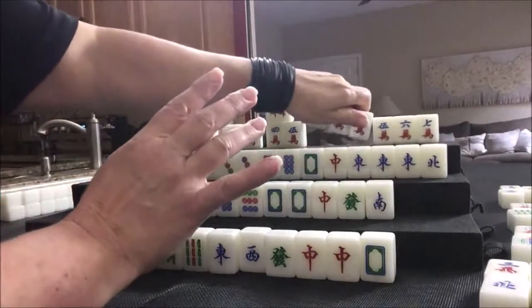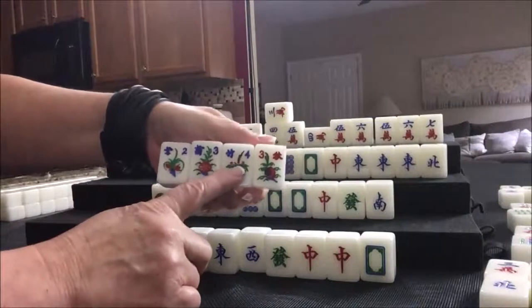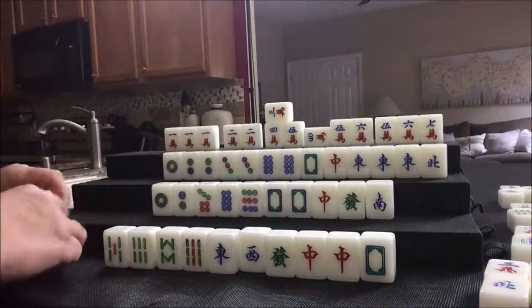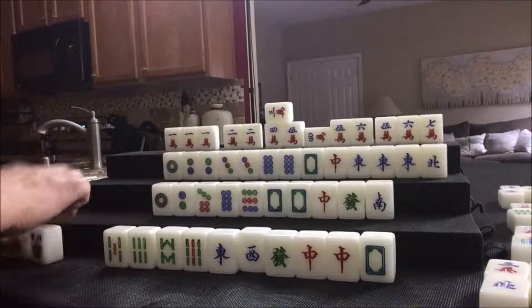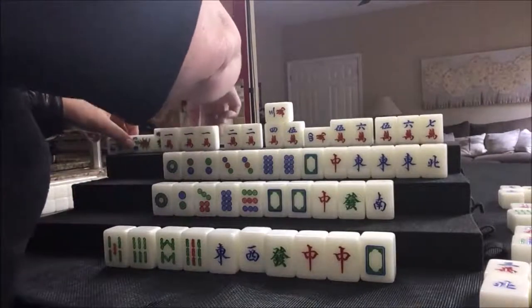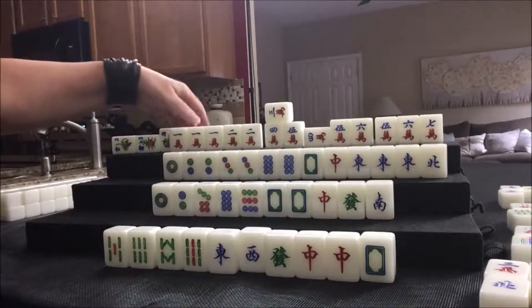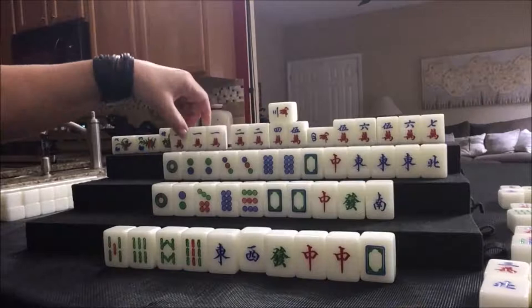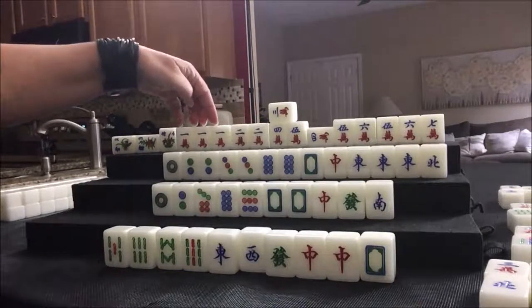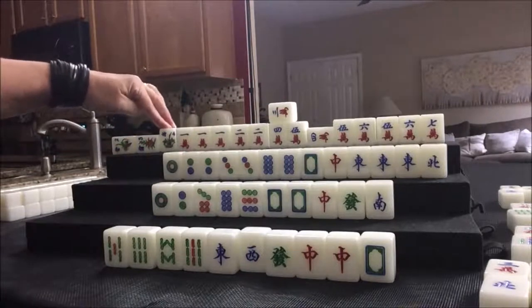We have flowers — that one has value because it's number four, and this is player four. The ones laying down have no value. Chow, chow, chow, chow, pair, chow, or pung — full flush, six fawn, plus a flower. So that's a seven fawn hand.